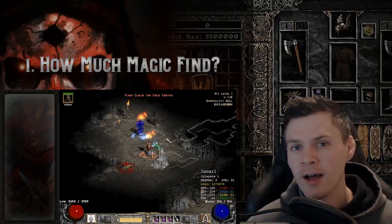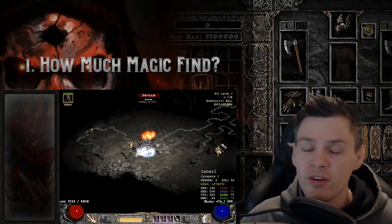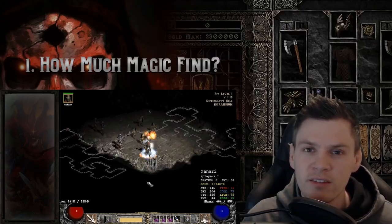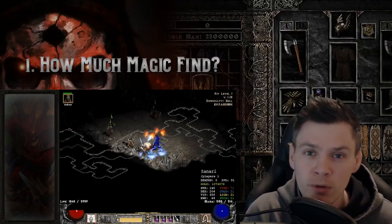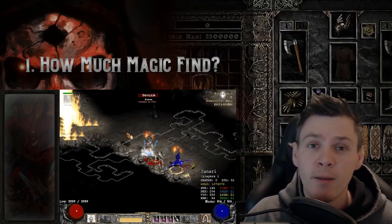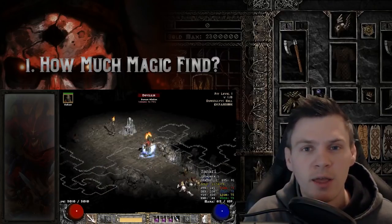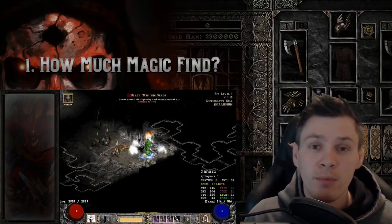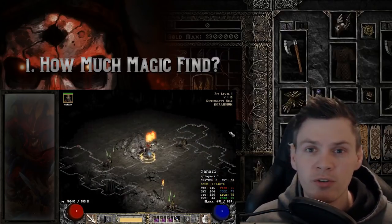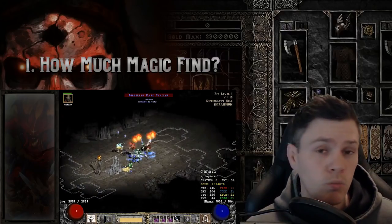There are some specific builds that excel in particular areas and are poor in others, so that's another factor. But a general consensus is that somewhere in the range of 200% to 400% magic find is a really good starting point. There are particular niche characters that kind of blow that out of the water, like a Pindlezerker, Pindlejavazon, or an Ancient Tunnels Blizzard Sorceress.